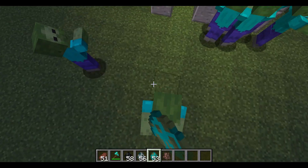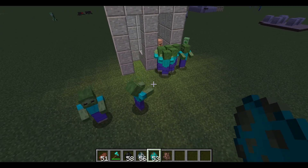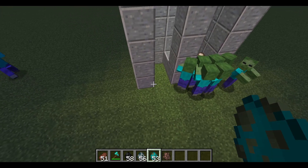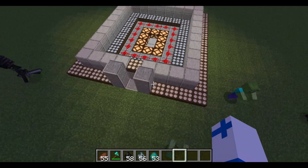For example, these zombies could go through the open entrance to get to this villager, but they think there's a shorter path jumping over the daylight sensor. With a combination of daylight sensors and slabs, you can make a mob-proof entrance and a fake distraction entrance to keep the mobs from bothering you.